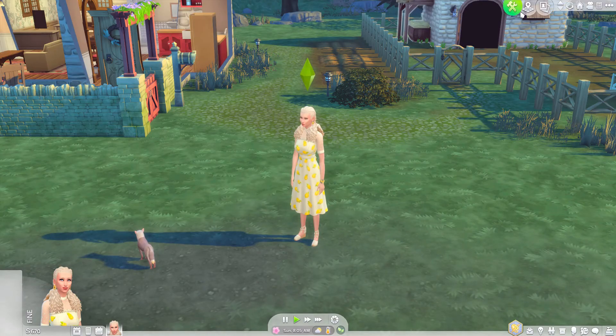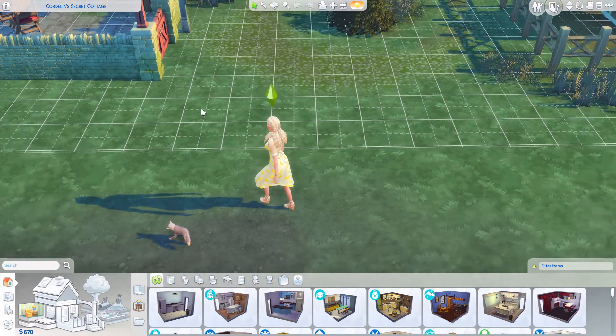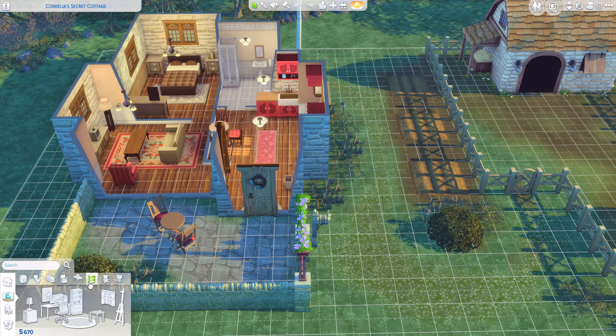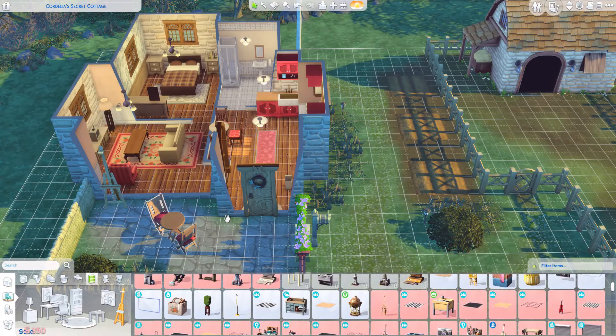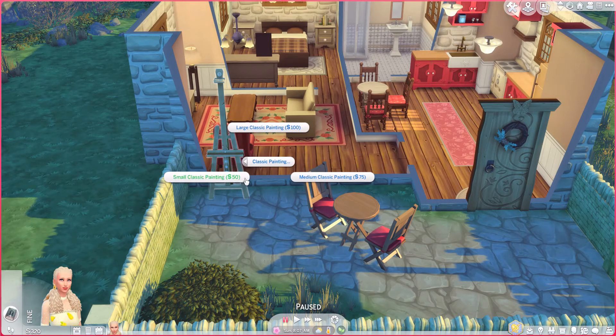The first thing you are going to want to do if you want to start the painting skill is get yourself an easel. You can do that by heading over to the study area and clicking on the easel — it's just here for 350 simoleons. To start off, you are not going to have a lot of options.